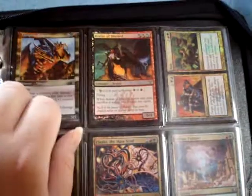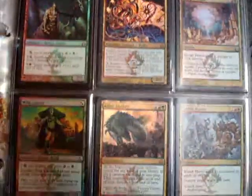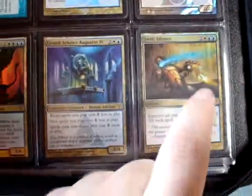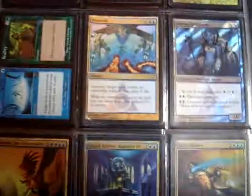Vampiric Dragon from Odyssey. I traded for that one because I like dragons. Most of the rest is crap. Swift Silence - it's an okay card. I personally wish it was cheaper, but because of what it does I can understand why.